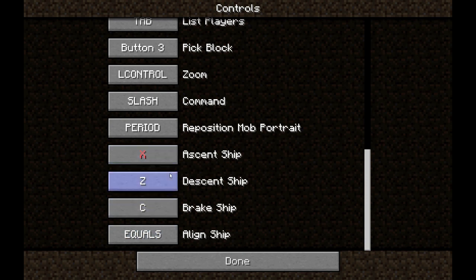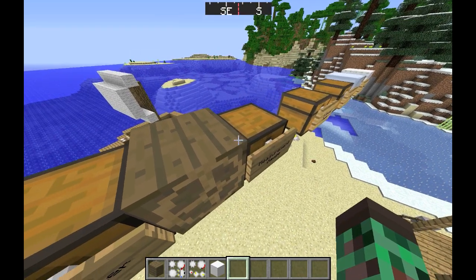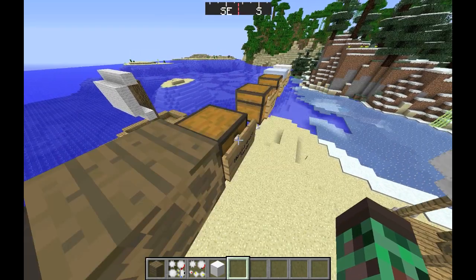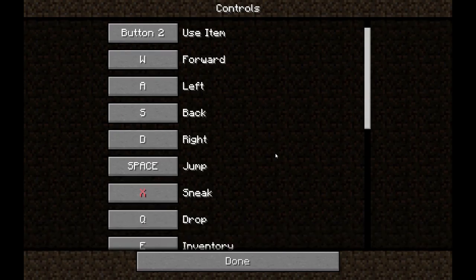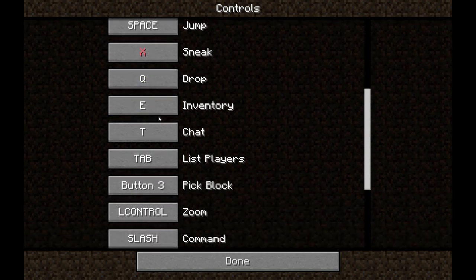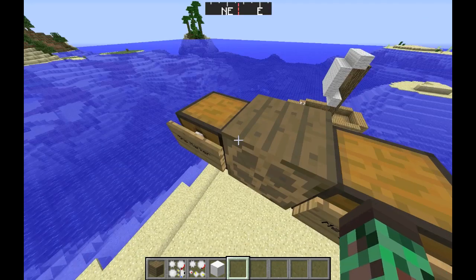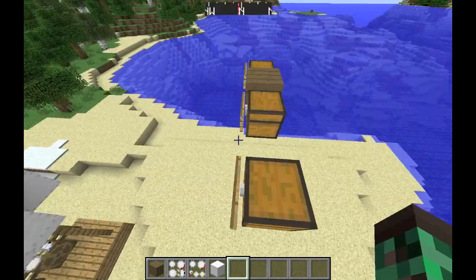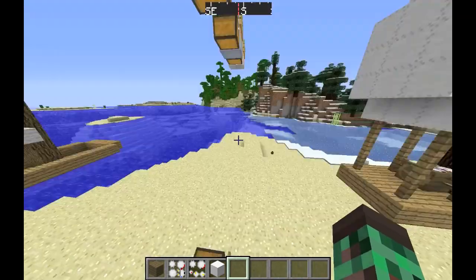Ascend and descend do what they sound like. Align ship will automatically align your ship if it's off-axis. One important tip: don't set your ascend ship button to X, because you need to hold X to dismount from your ship marker. I set mine to V so that X stays free for dismounting.